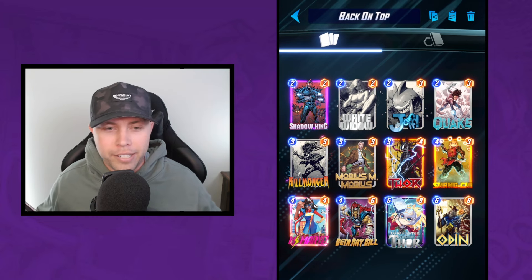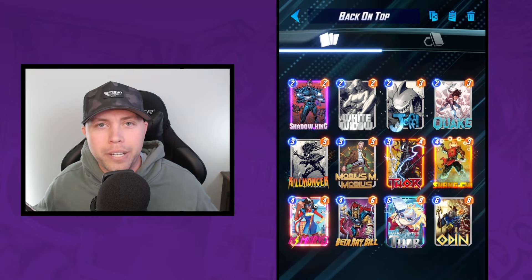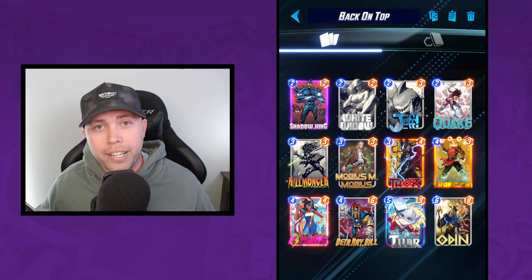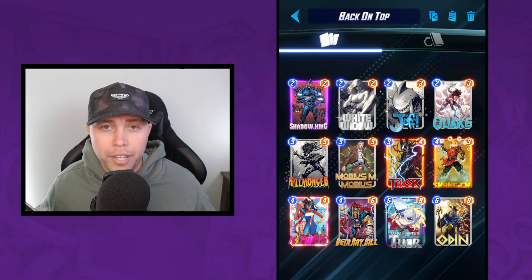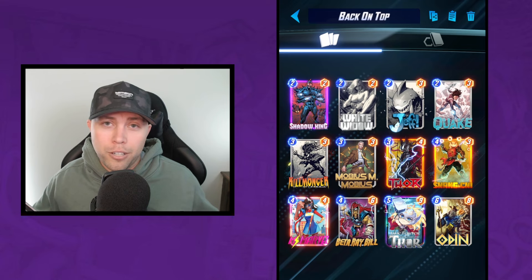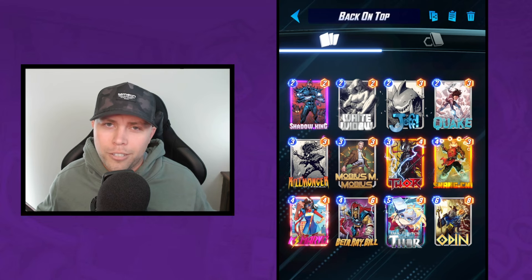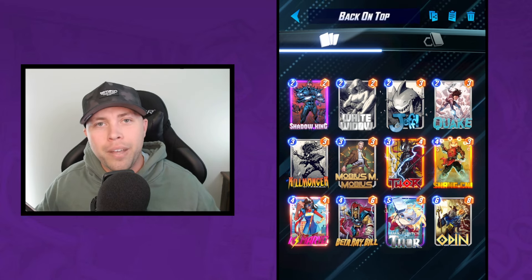This deck can perform so well because it is able to contest and put decent stats into all three lanes — something very important in a meta where Professor X is in just about every deck. It makes opponents less confident in their Professor X lane when they know you can put more stats into Thor and Beta Ray Bill. We also have Ms. Marvel, and we're running Odin so we can catch opponents off guard with a double trigger of the hammers.